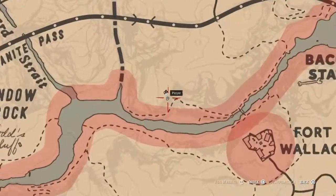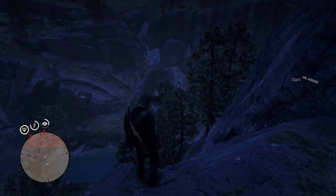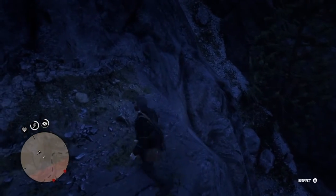For this one we're gonna be heading a little bit west into this river to find this dinosaur bone. This one's gonna be tricky as well because you have to go on the side of a cliff — there's gonna be a ledge. You're gonna have to jump down here in order to get to it; it's not gonna be at the top.